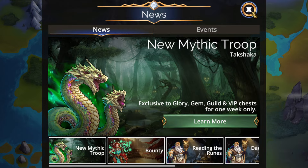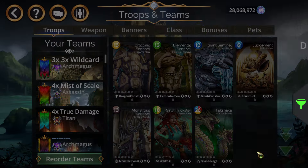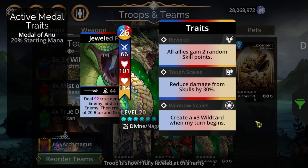As far as this mythic is concerned, it is pretty interesting. It has a wild card mechanic, quite literally. It creates a 3x wild card when its turn begins — not to be confused with 3 wild cards, but one singular 3x wild card. They can be in 2x, 3x, and 5x variants. Of the 6 standard colors, it counts as all 6 of them, well, except for Skull.